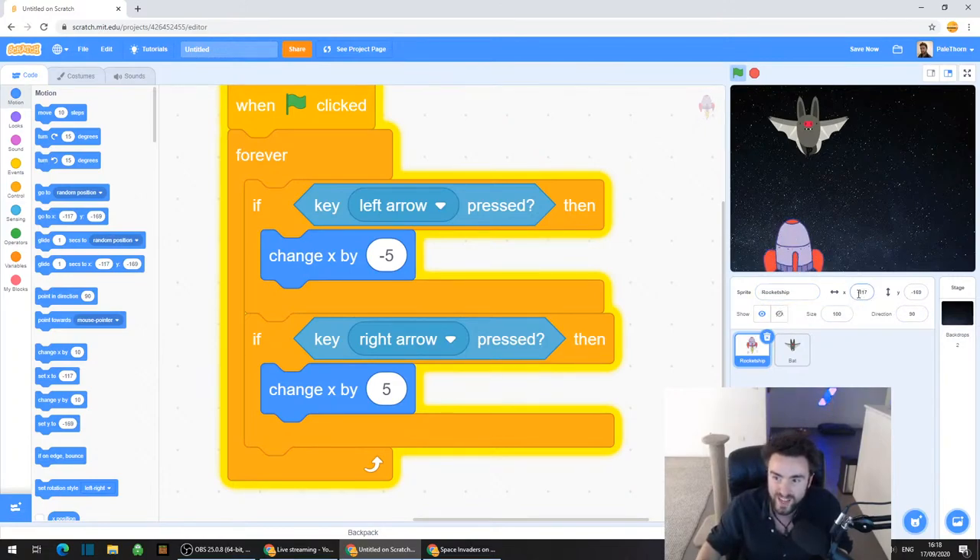It gives its name - Sprite Rocket Ship. It tells you a number for X and a number for Y, which keeps track of how far left and right and how far up and down it is. You've also got Show - so you could make it hidden or visible. And you've also got Size. Click on Size - it should say 100. Delete that 100 and type in 20.